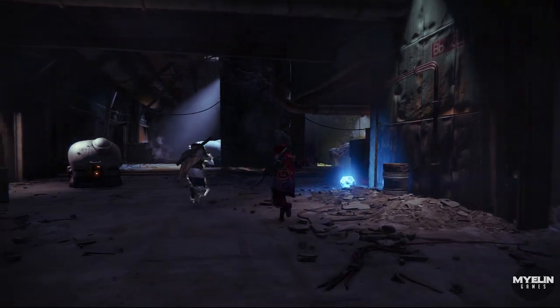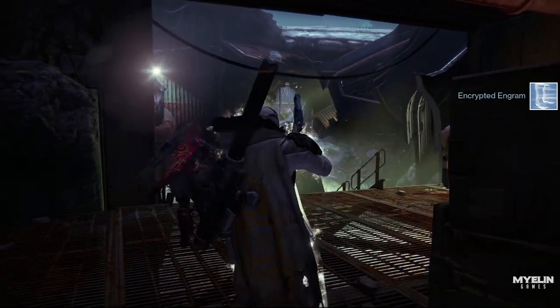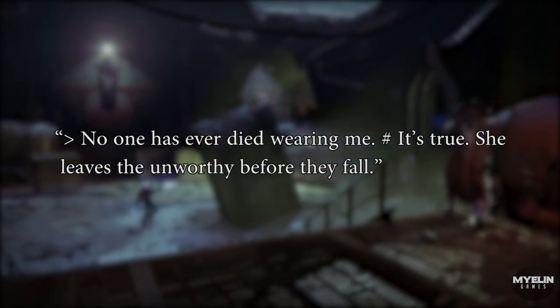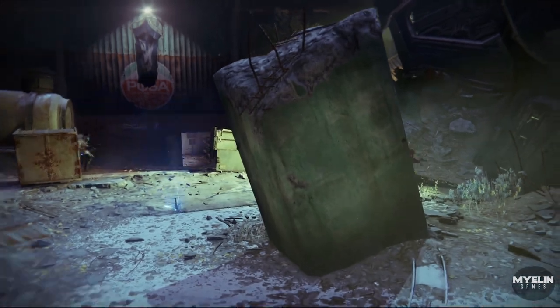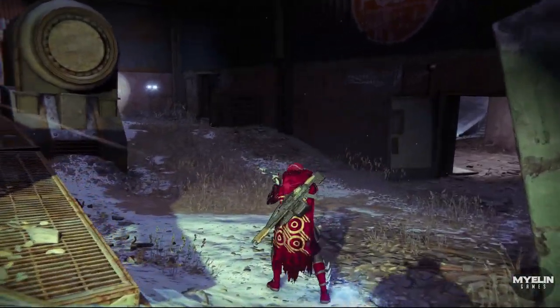Shiro does it all with a little cockiness and flair, like all hunters. Just take a look at his chest piece, the Lucky Raspberry — the item description reads: 'No one has ever died wearing me. It's true. She leaves the unworthy before they fall.' Shiro enters enemy territory wearing armor that implies he can't be killed — the armor would have left him if he were not worthy.